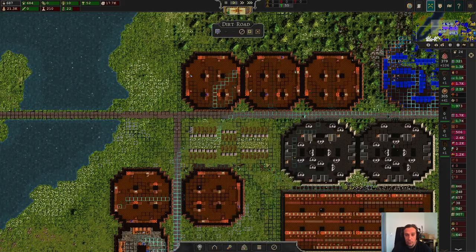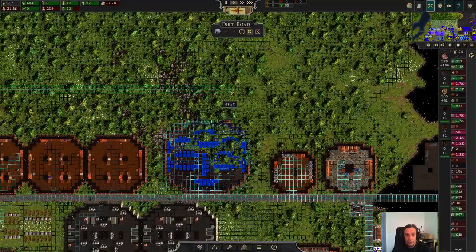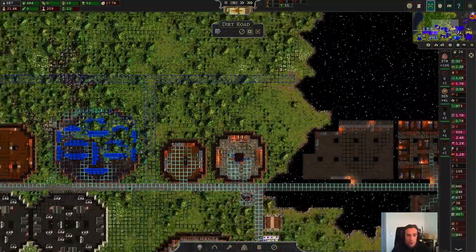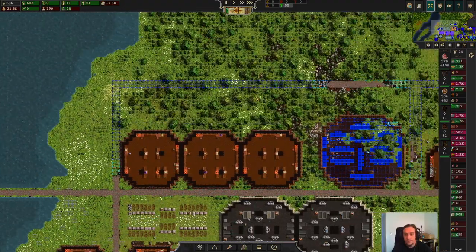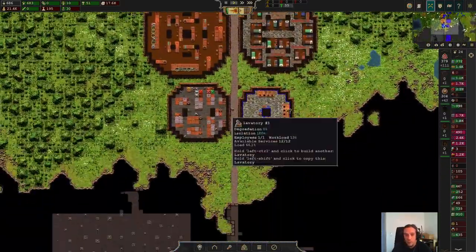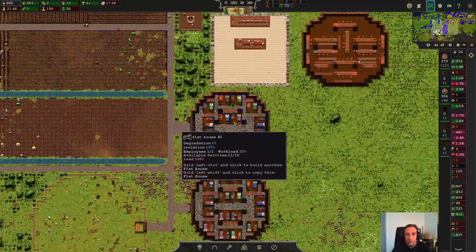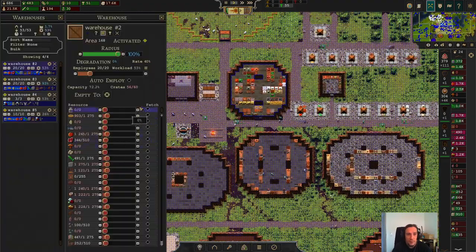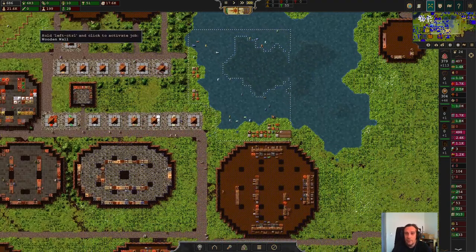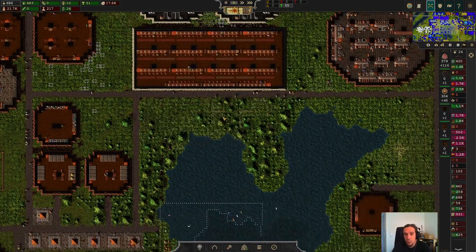We also seem to need to expand our road system again, because it's just not enough — our city is growing and growing. For the first time since playing Songs of Six, I have the feeling I'm producing enough alcohol. In the past I always tried to produce alcohol a little bit too early. If you don't have the necessary materials in enough plenty, it just doesn't work out at the end of the day.